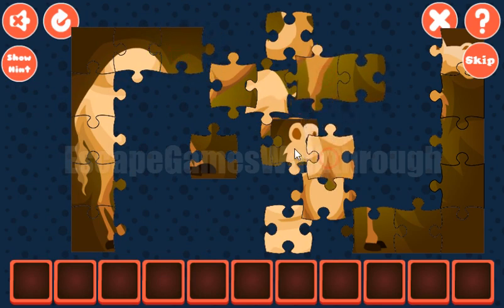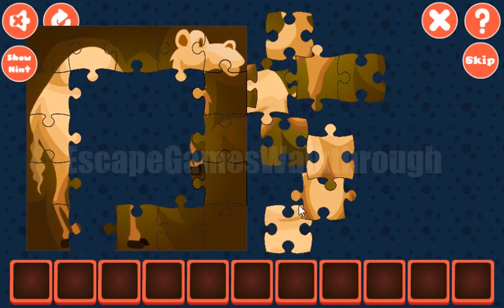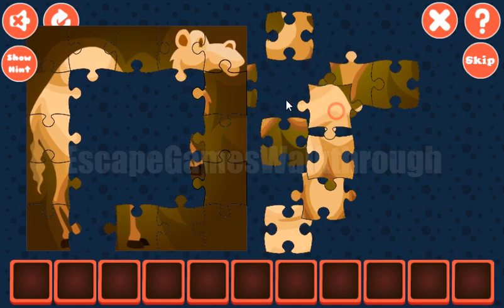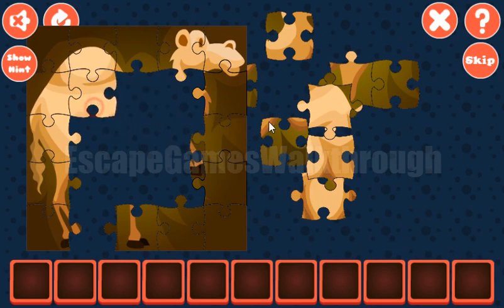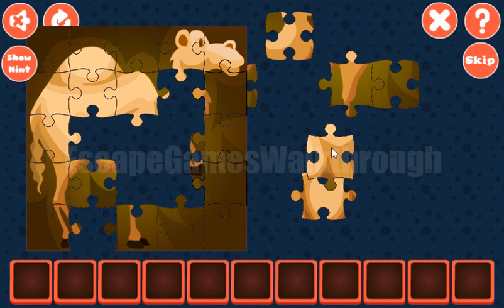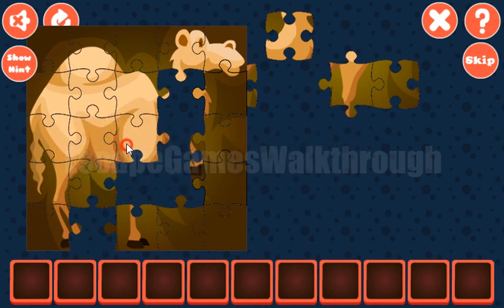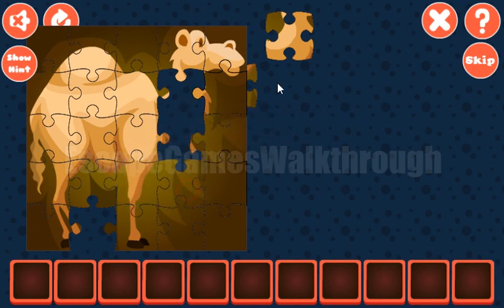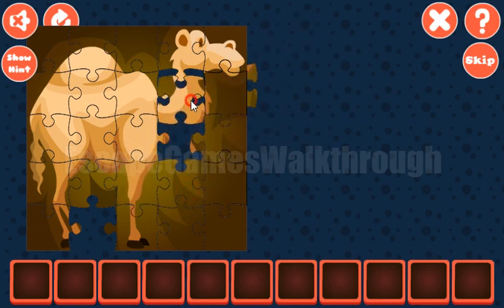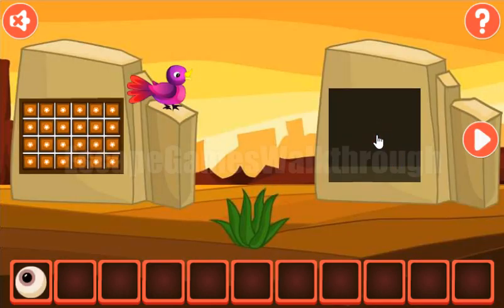Now we need to find one piece from the top. Let's finish it up — placing pieces here, like that, like that. This one goes here, these two here, and the last piece is hidden somewhere behind. Okay, we've got an eye.